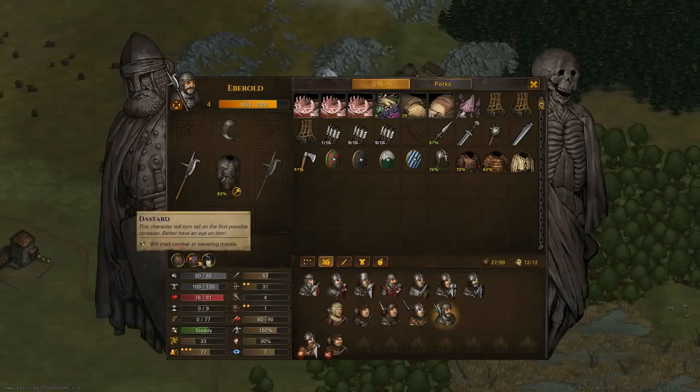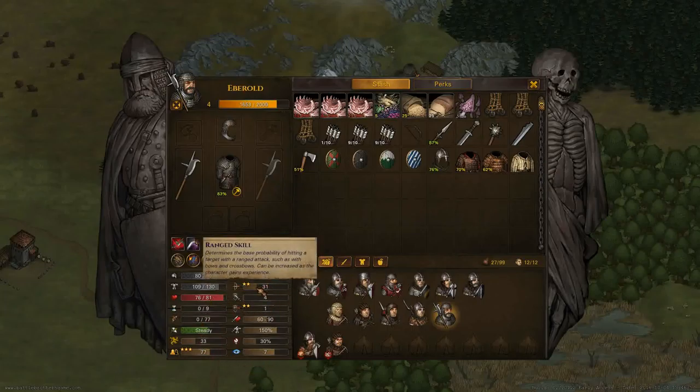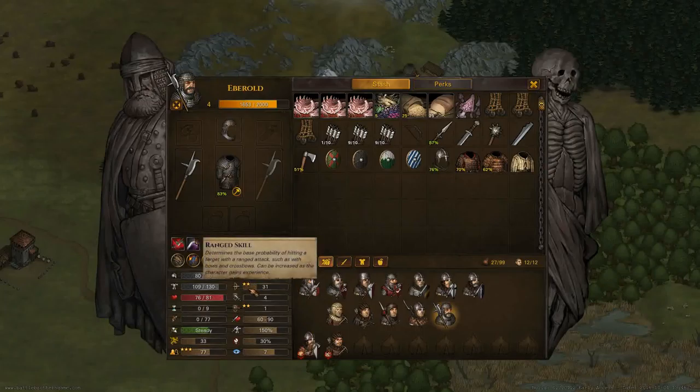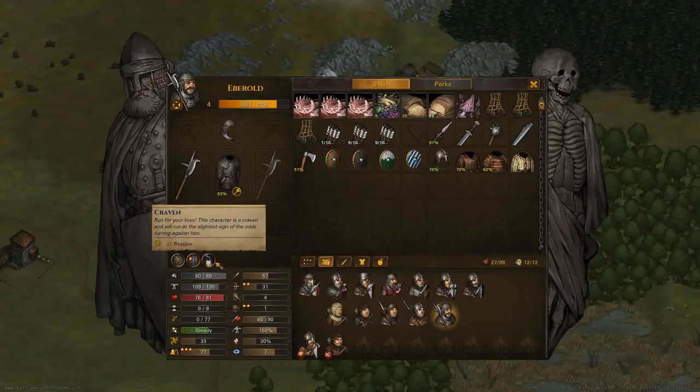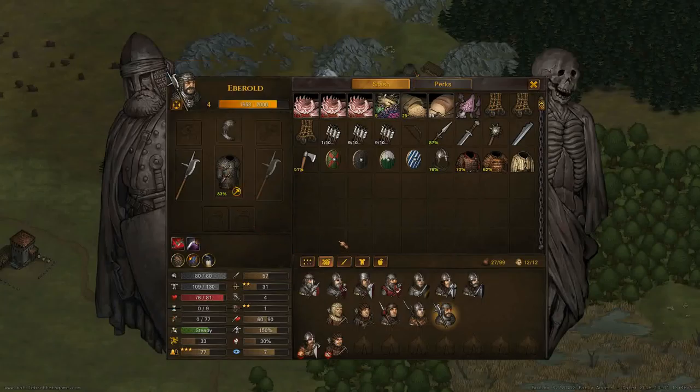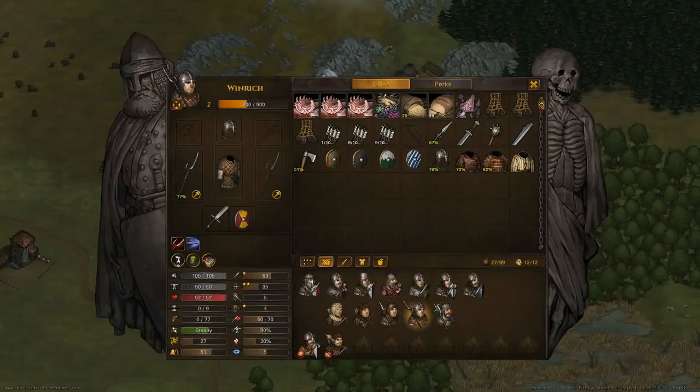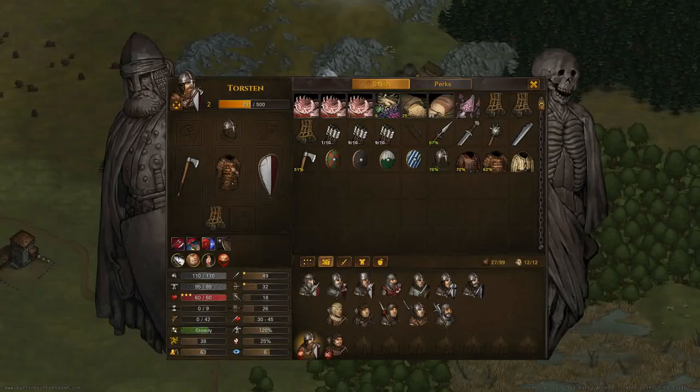Ebenold — he's one of my not-so-great choices. He's got ranged skill, ranged defense, and initiative, so not the greatest for me since I've already filled the ranged spots. And he comes as a 'Craven', so he has less resolve and he starts wavering, which basically means he has a harder time hitting anything. Ebenold is probably going to get replaced at some point — in fact, he may give up his equipment to old Winrich here.